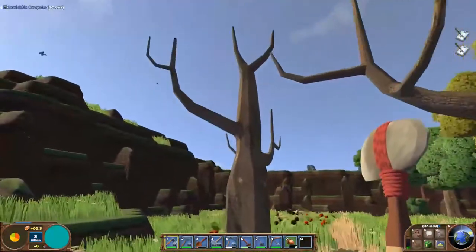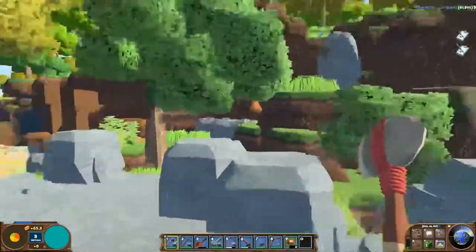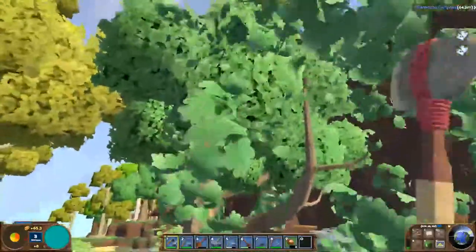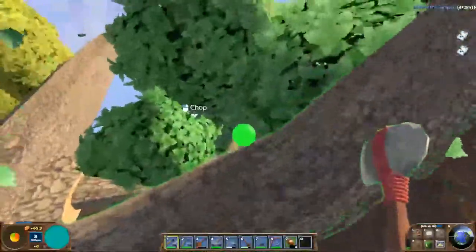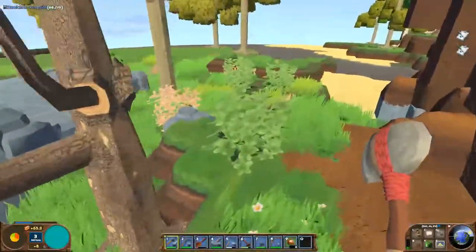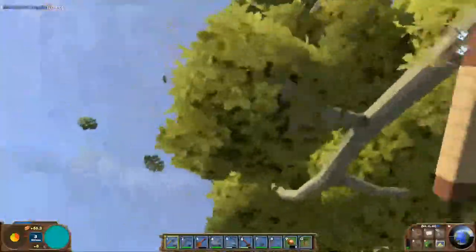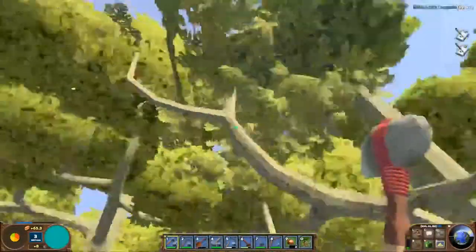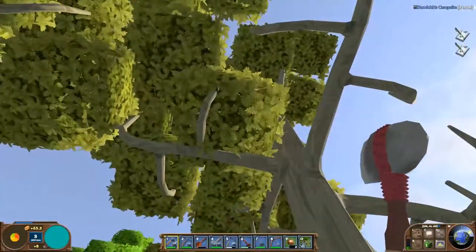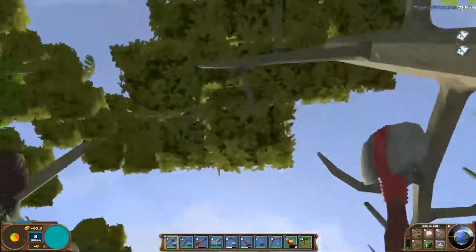I'm not completely sure if the leaves will grow back at this point or if you have to chop them down, but you can just go through and chop some leaves off before you chop the trees down to get some acorns and replant the trees. And we also got cedar sap seeds — not trees, just seeds.